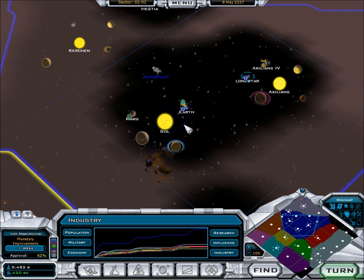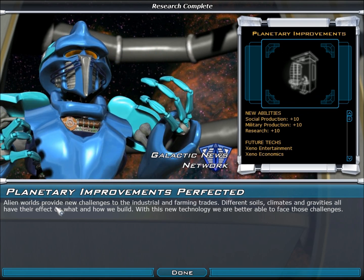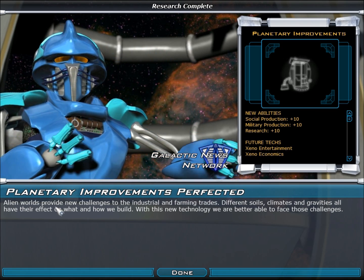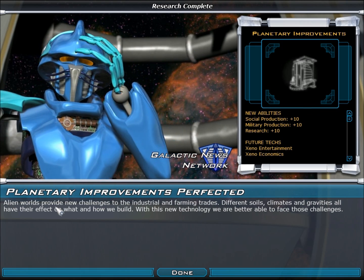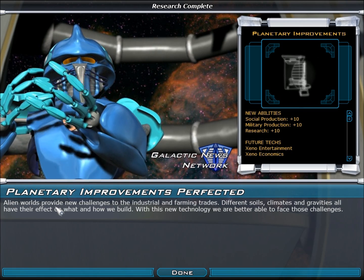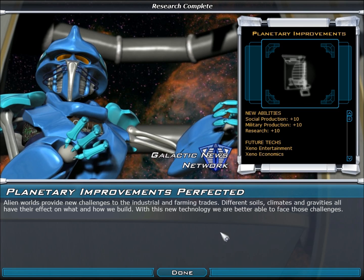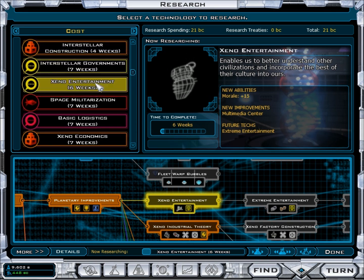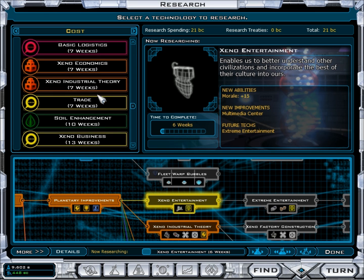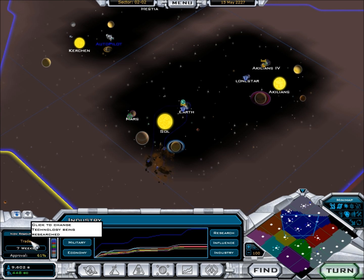One week for planetary improvements. Next week: alien worlds provide new challenges for the industrial and farming trades — different soils, climates, and gravities all have their effects on what and how we build. With this new technology we'll be better able to face those challenges. I want trade.